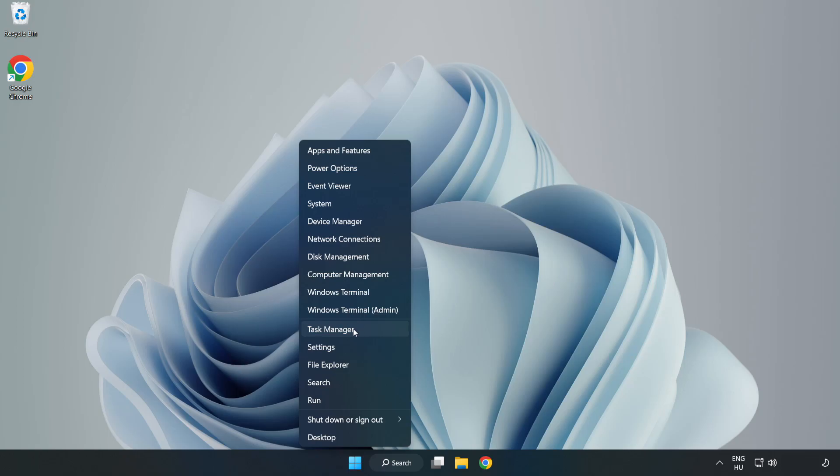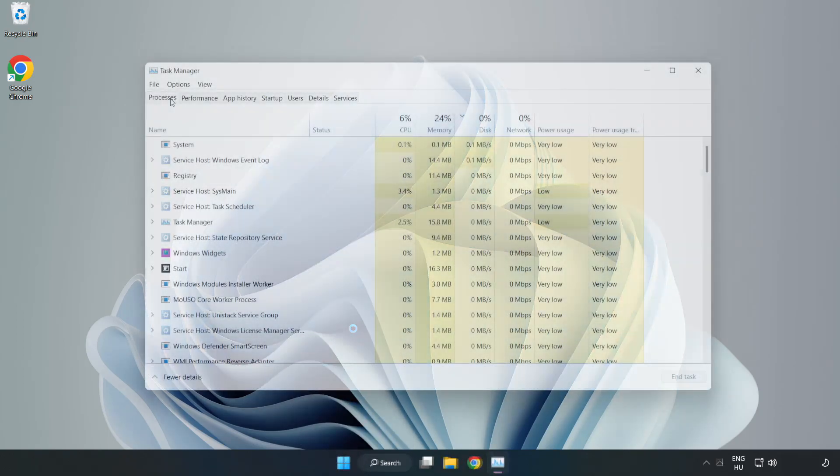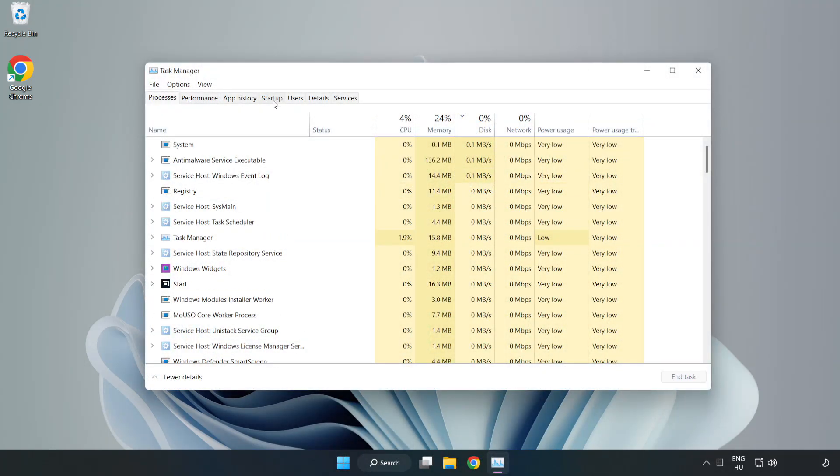Open Task Manager and click Startup. Disable any not-used applications. Close the window.